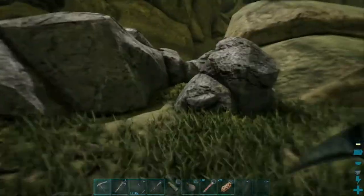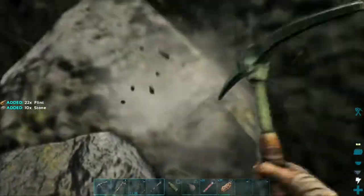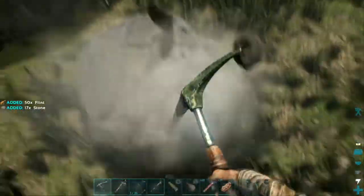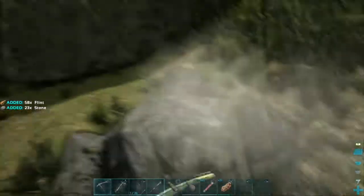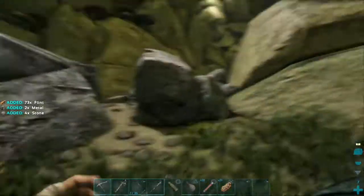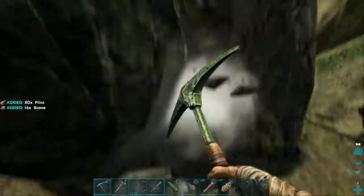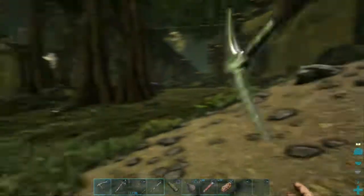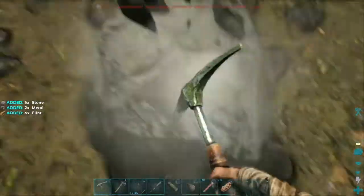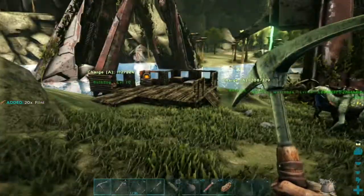I don't get any metal from that rock. I don't mind mining flint since I need it for spark powder. Got one bit of metal there, two bits there — these rocks are flying. How much did I need? I think that's it actually, just got enough. Might as well finish harvesting that — got two metal from that one, so that's really good.